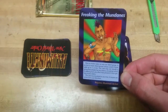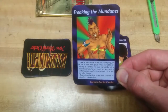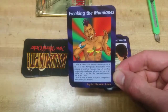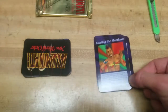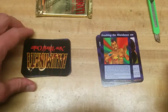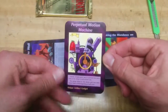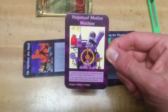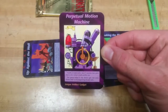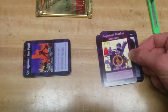Freaking the Mundanes — a lot of interesting cards. Action token on any one weird group. That's actually a good card. I don't have that many weird cards. Oh! Perpetual Motion Machine — awesome. I haven't seen this one either. A lot of unique cards. It works. It really works.